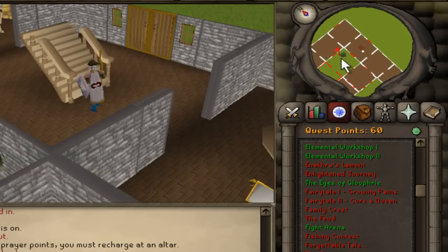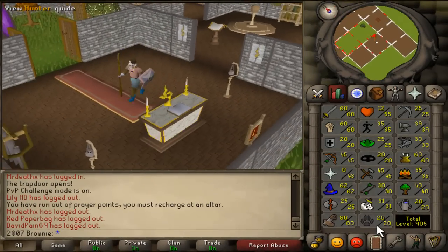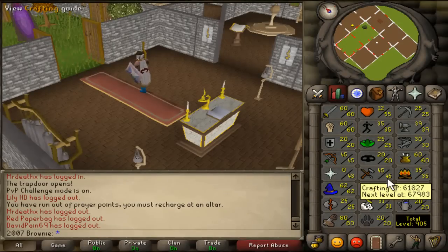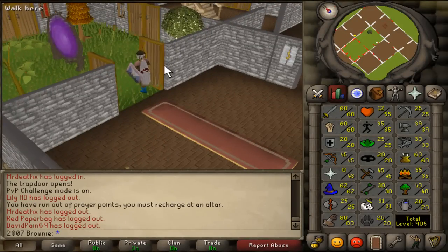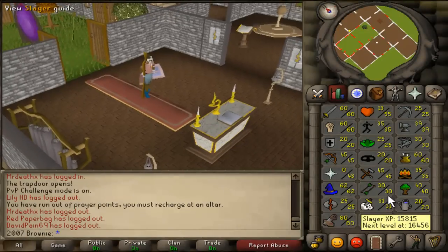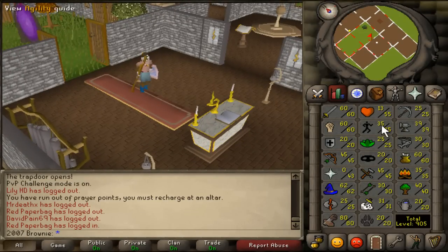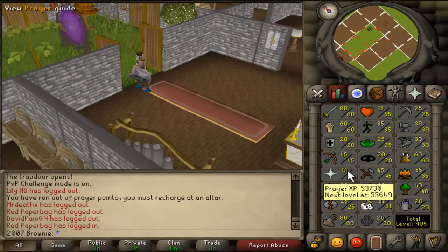So what else have I been doing? I've been trying to get all stats above 20 — as you can see, I've got hunter at 20 and farming at 20. I've also been trying to get all stats to a round number, so either ending in 0 or 5. Slayer is close, and I'm about 1k XP away from 40 smithing — not including combat obviously.